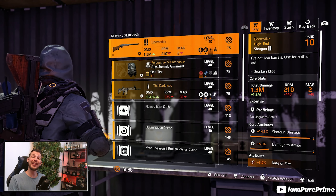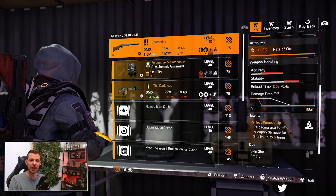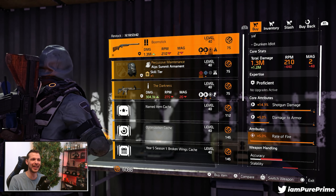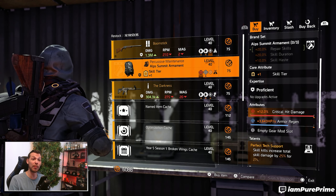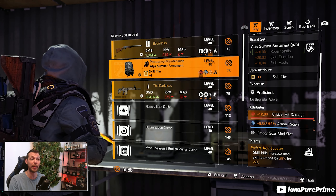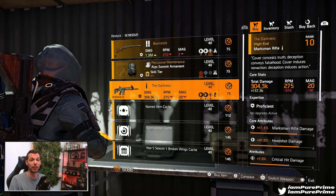Starting with the Countdown vendor, we can find the Boomstick — of course, the named shotgun — coming with Perfect Pumped Up, but it comes with rate of fire, so not really the best buy out there. Then we have the Backpack of Alps, a named one, with Perfect Tag Team Support and critical hit damage already maxed out, so if you're looking for it, pick it up.